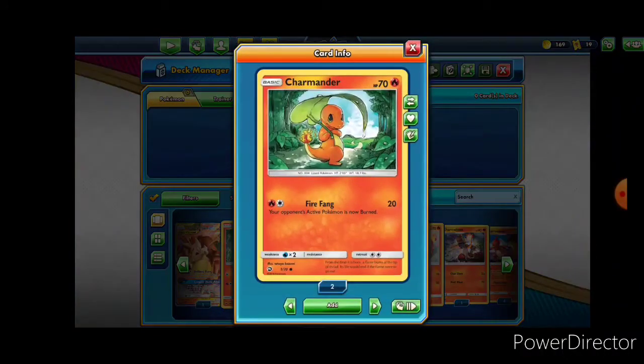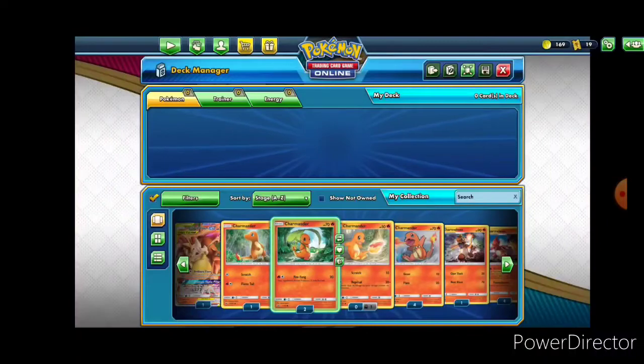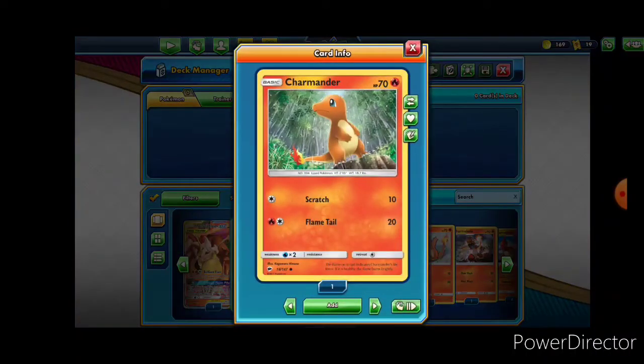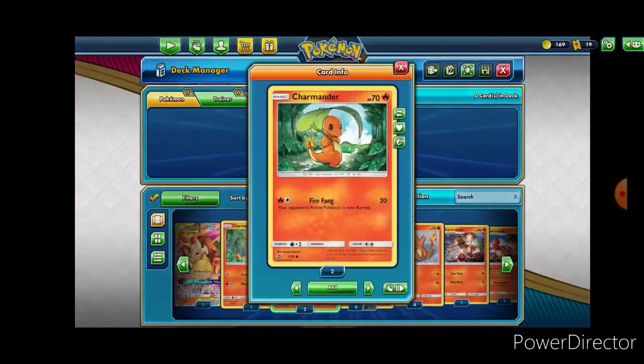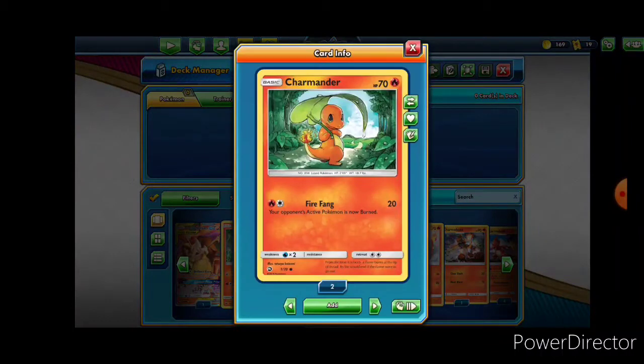Take a look at this one. It again has 70 HP which is good, and it's more resistant to attacks. Its attack, Fire Fang, does not only just 20 damage but it also burns the opponent's Pokemon. Going back to the first one, you see that it's a 2-energy attack that also does 20 damage but does not burn the opponent's Pokemon. So I would be more inclined to use this one, especially because he doesn't look like he's standing in the rain — it looks like the rain is gone and he was perfectly sheltering his tail.